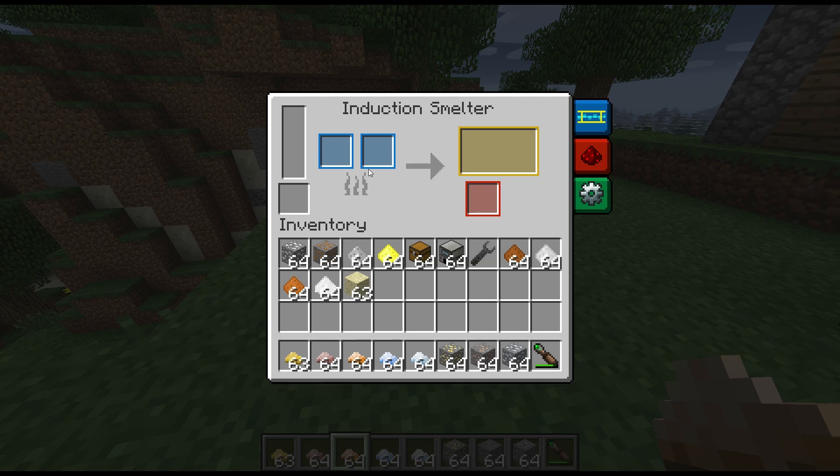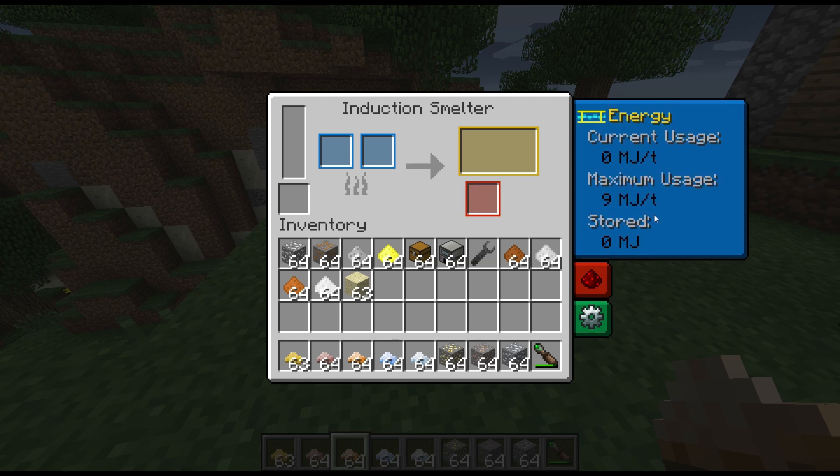We have two input slots here. The bit on the left is the power stored — any amount of power stored in here is going to queue up. We have two input slots, a primary output, and a secondary output, and our power input here. It will take up to 9 Minecraft Joules a tick and store presumably enough to process a stack of stuff.